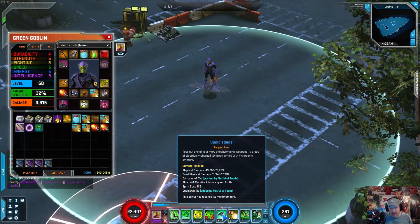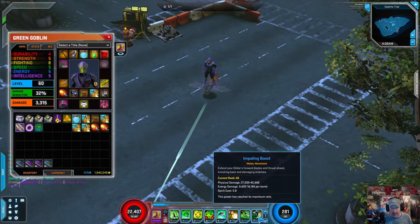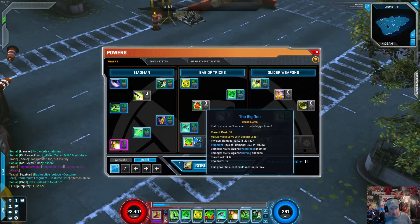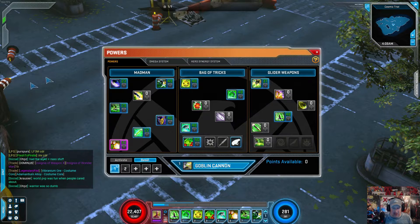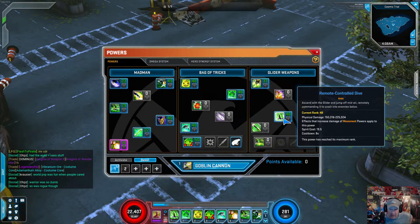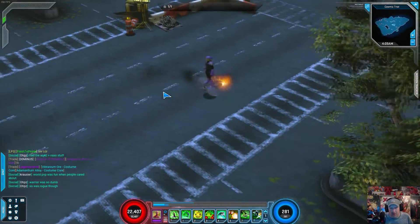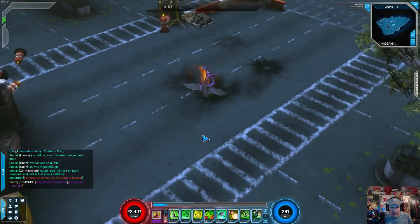Carpet Bomb, Signature. I'm using Glide — I've got one point into that — and Impaling Boost. I'm also using the two passives: I've got Strength over Sanity maxed out, and just one point into the Goblin Formula. I might change this build a little bit, tinker around with some stuff. I might end up taking Remote Control Dive off — I don't really use it that much. That's kind of the reason why I had the Black Cat artifact on, to buff up movement powers, because I use Impaling Boost a lot. You kind of spam Impaling Boost while you're fighting.